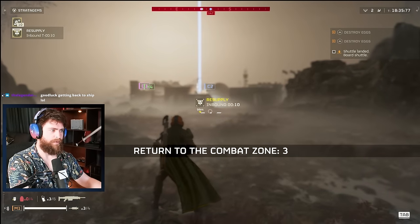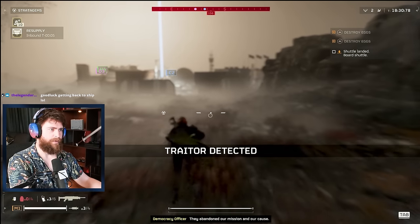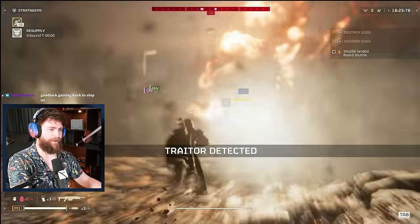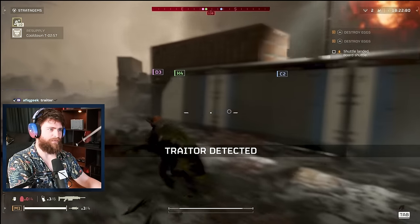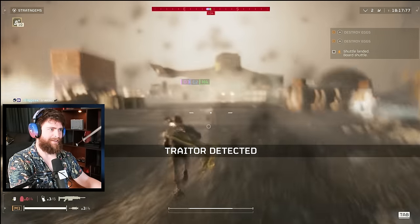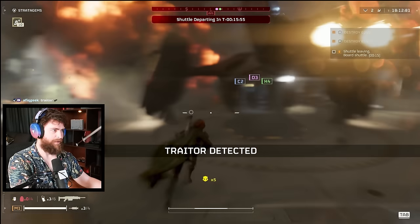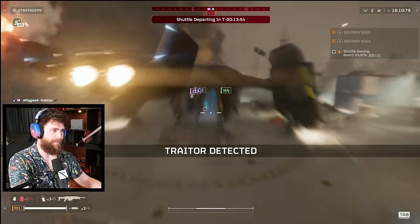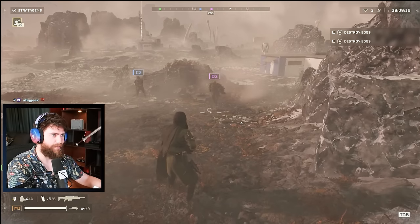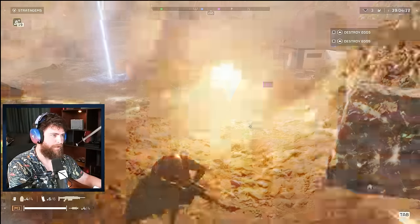I wanted to test: can you evac as a traitor? Would the ship leave? Could you even get on it? In this clip I became a traitor, got everyone close to the evac ship, had them get on while I was being bombarded with orbital strikes — the traitor debuff gives you orbital bombardments. And there you go — you can still evac as a traitor. Also: did you know you can throw friendly grenades back at automatons?